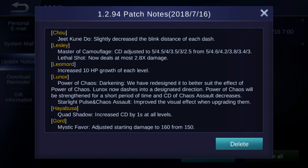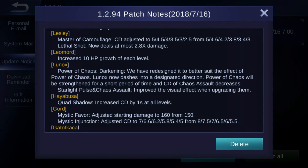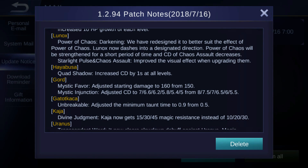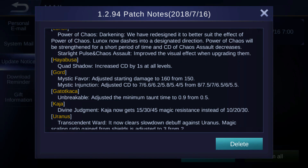Leomord gets 10 increased HP growth per level. For Lunox, Power of Chaos — Darkening — has been redesigned to better suit the effect: Lunox now dashes in a designated direction, Power of Chaos will be strengthened for a short period, and the cooldown of Chaos Assault decreases. Starlight Pulse and Chaos Assault also improve visual effects when upgraded. For Hayabusa it's a nerf — Quad Shadow got one more second added to the cooldown.